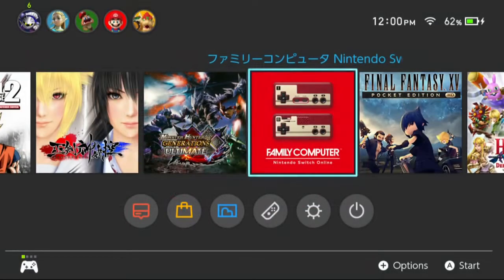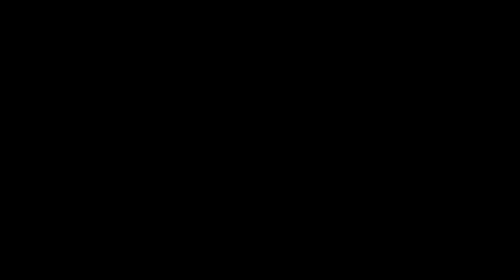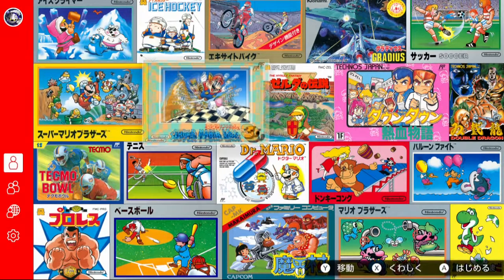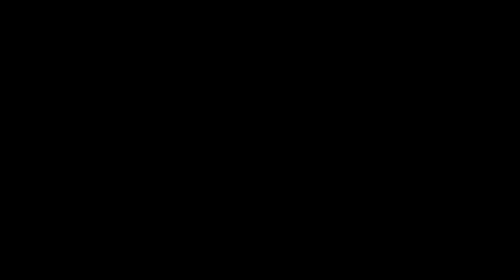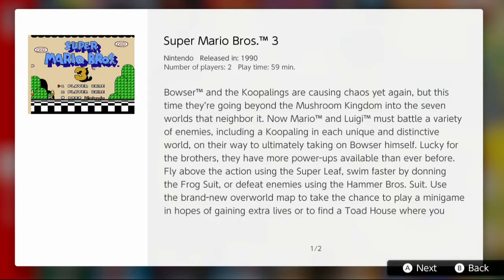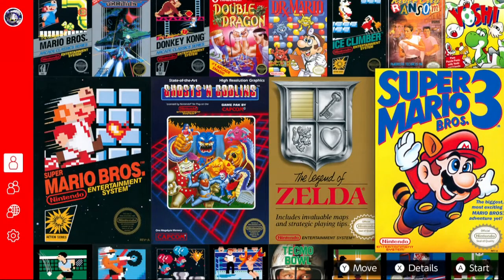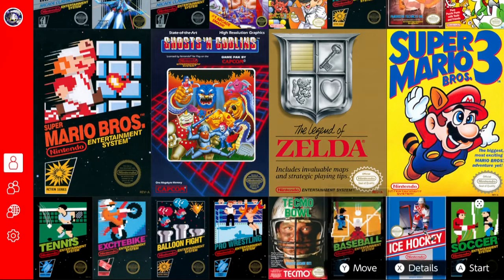Download the NES app without a subscription on that Japanese account and launch it with your American or European account that has a subscription, and you can play all the Japanese versions, which I think will be very useful if we ever get to a situation where there are exclusive games between regions. Now, as far as the games themselves, there aren't a lot of strictly single player games here. Nintendo added online multiplayer to a lot of these NES games,